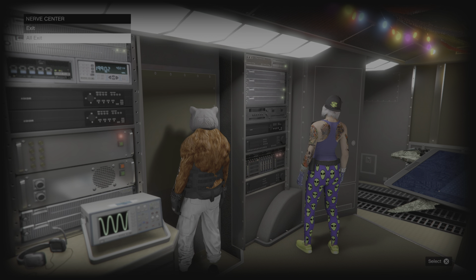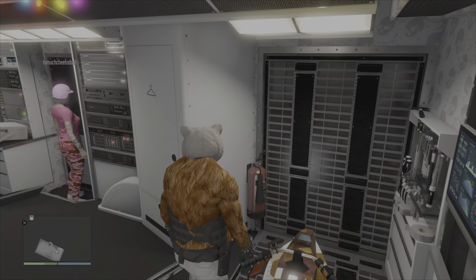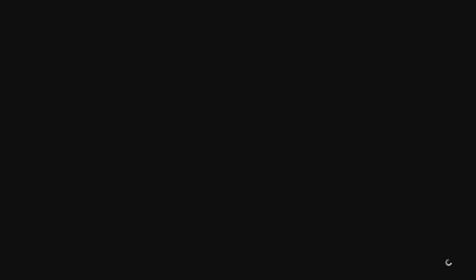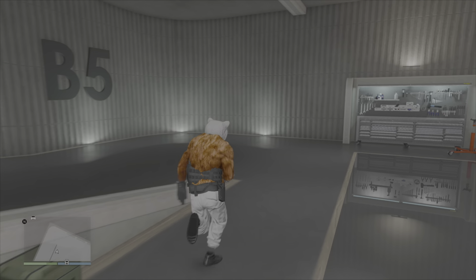I'm gonna exit and your friend is gonna start up a job on the map. Exit at the same time when he does that. This is the receiver point of view — he's gonna start up a job, you hit square and X to start it up. They want to help out when they see you disappear. This is the point of view of me walking out. The easy part is that only the person who is the receiver goes invisible.